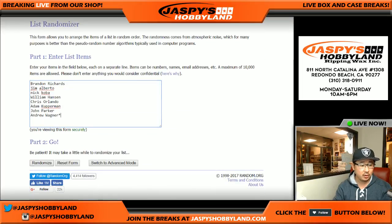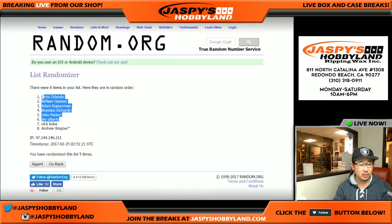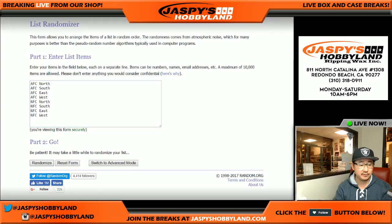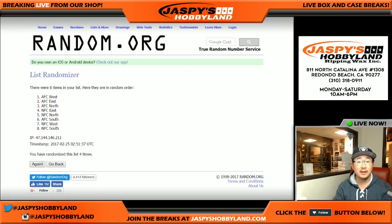Four and a one — randomizing five times. After the fifth and final time, Chris Oh is in the pole position and Andrew Wagner with the last spot. Mojo remains in the last spot. Once again, four and a one, five times for the divisions. After five times, AFC North on top and NFC North on the bottom.